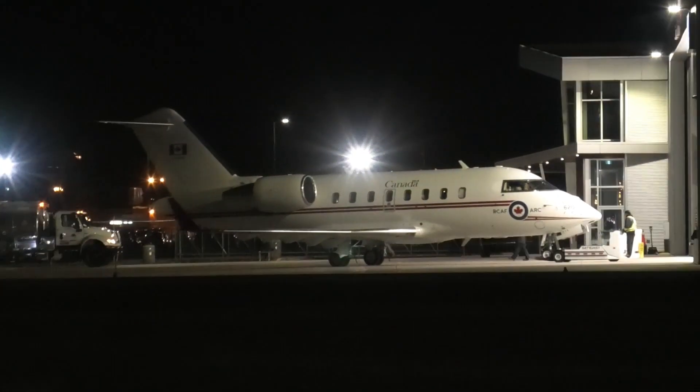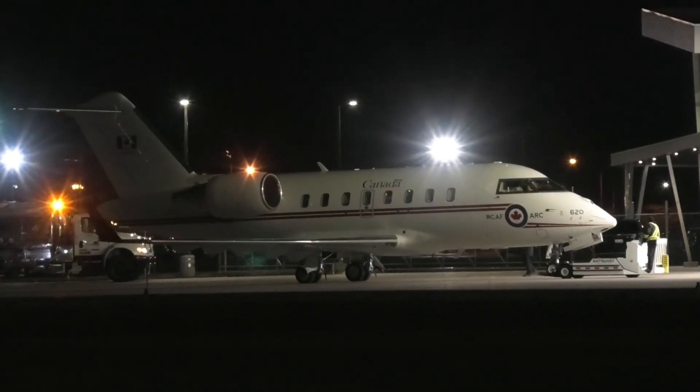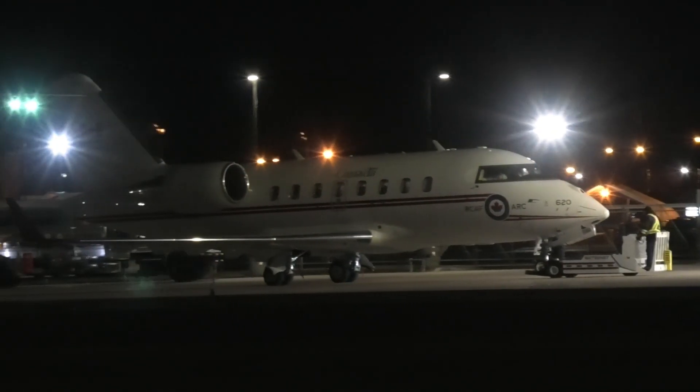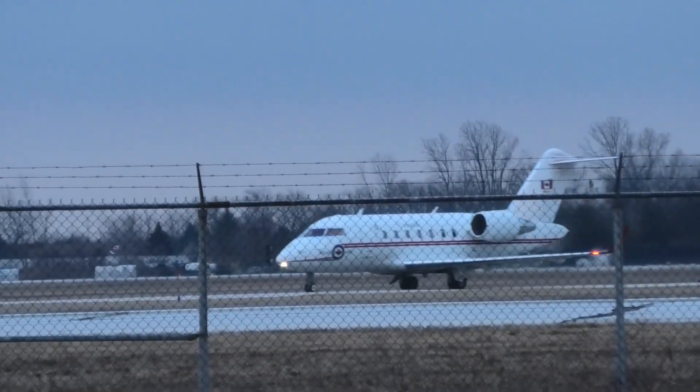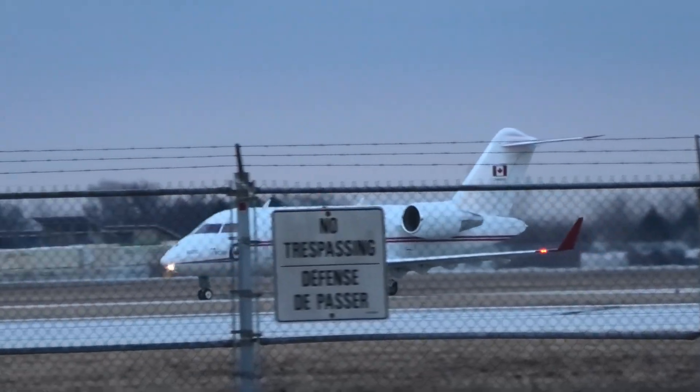Okay, Camp Force 1 ready to copy. Charlie Yankee Romeo Quebec Airport via the Windsor 5 departure. HOW, flight plan route. Expect flight level 3-9-0 as final. Squawk 5-7-5-1.